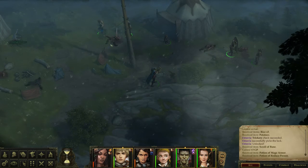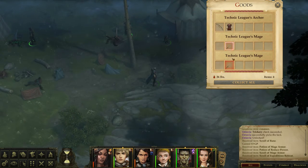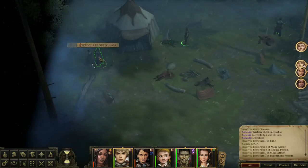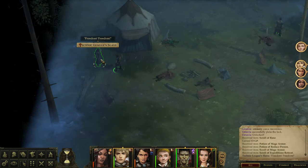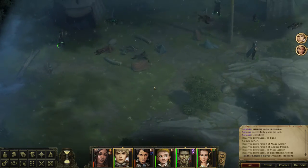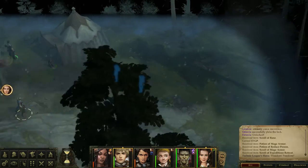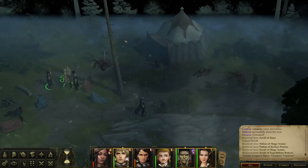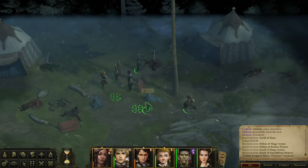Let's loot these enemies. They turn grey when looted. We free the remaining slaves — freedom! They run off. This seems like a great place to end the episode. We need to figure out a new marching order with the expanded party.